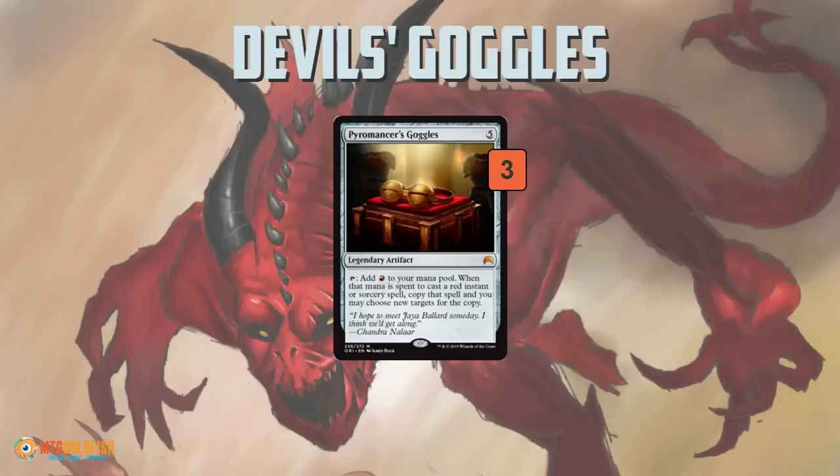Let's break down Devil's Goggles. First, the namesake card, Pyromancer's Goggles — you probably know what this one does, it sees some play in standard. It is a 5-mana legendary artifact that adds a red mana, and when you use that mana to cast a red instant or sorcery spell, you get to copy that spell and choose new targets. Our deck is very focused on Pyromancer's Goggles: we have 33 non-land, non-Goggles cards in our main deck, and 28 of them are red instants or sorceries. Once we get a Pyromancer's Goggles down, we're going to be doubling something up pretty much every turn and creating a huge advantage.